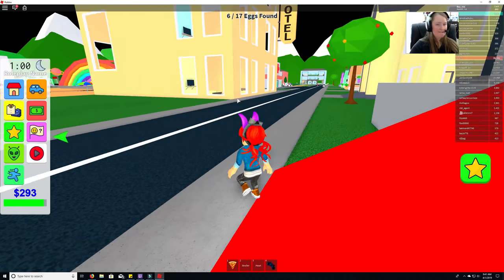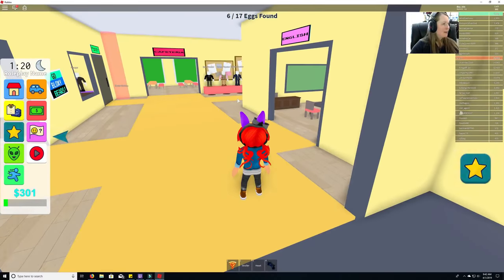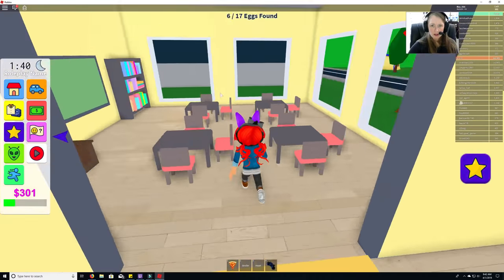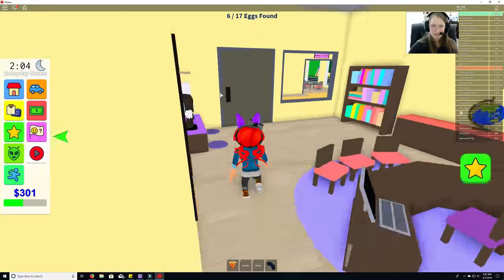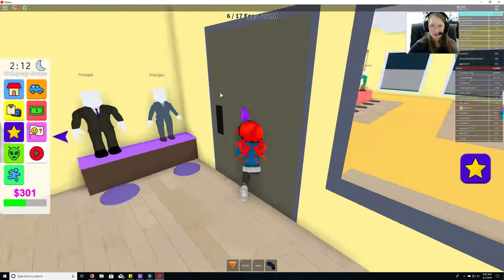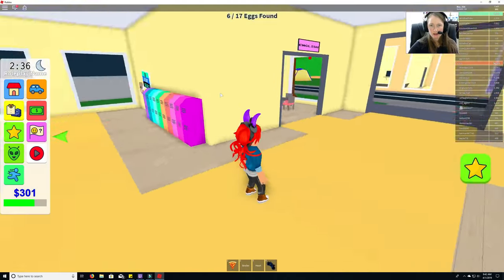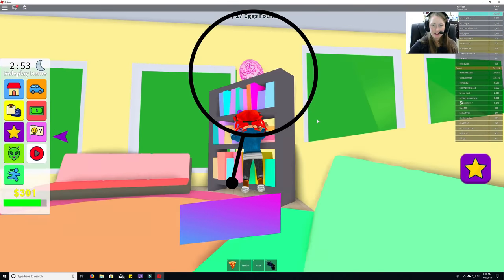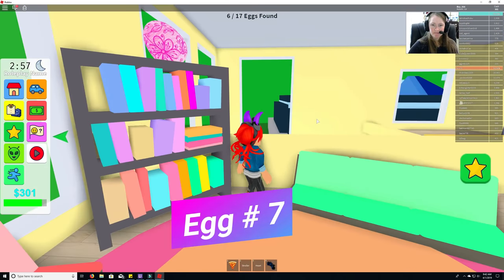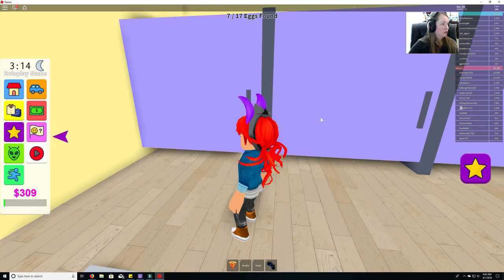Nothing back in the lounge. I don't know where else to go. Let's double-check the school. Nothing in these rooms — let's check the principal's office, cafeteria... Upstairs — egg number seven, on top of the bookshelf inside the school!